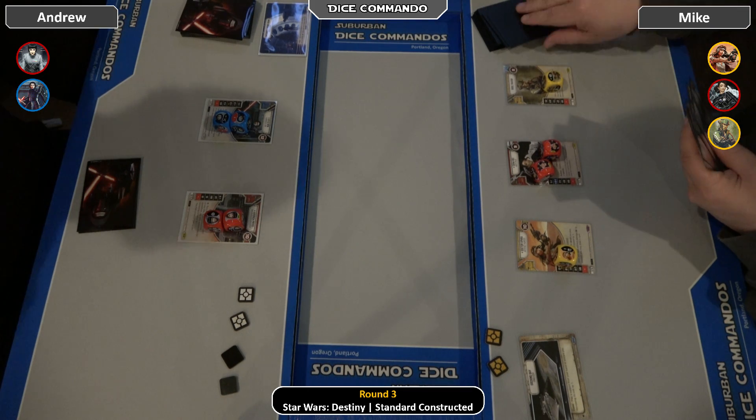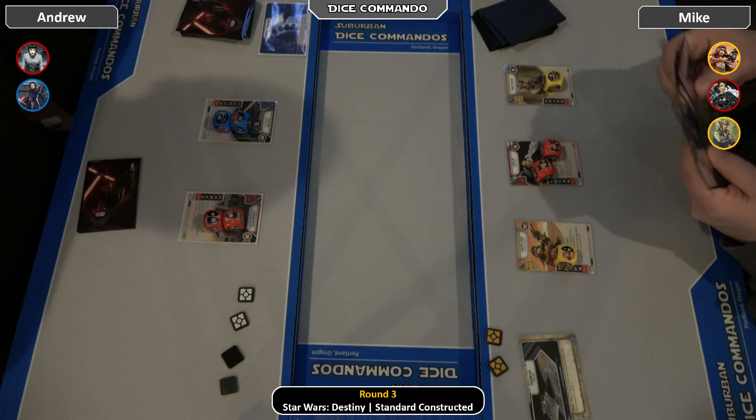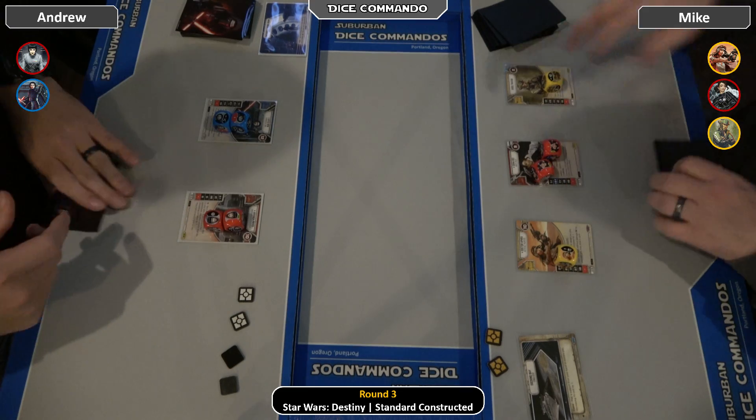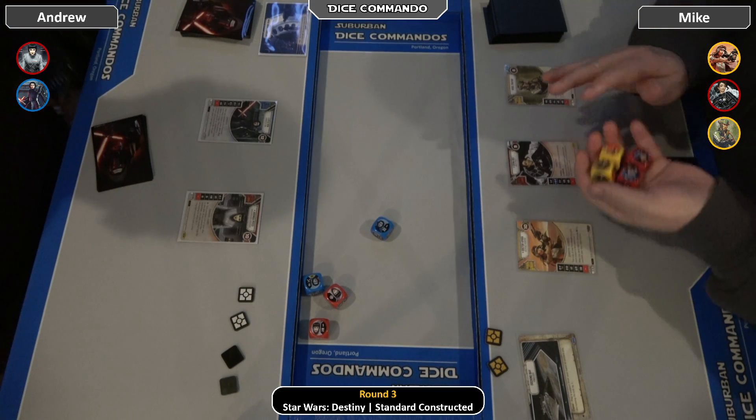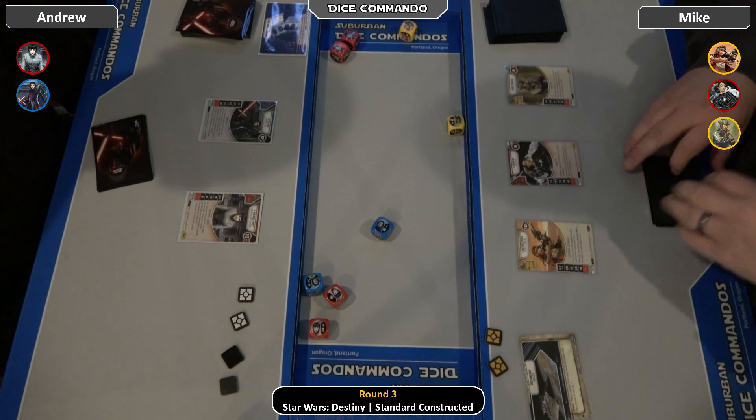Hello everyone, welcome back to Dice Commando. This is round 3 tonight from Monday Night Dice, the final standard tournament of the Way of the Force meta. On our left we have Andrew, he's playing Kylo Price. On our right we have Mike, who we saw in the last round — he's playing Aphra, Elite Sienna, Rebel Trader.